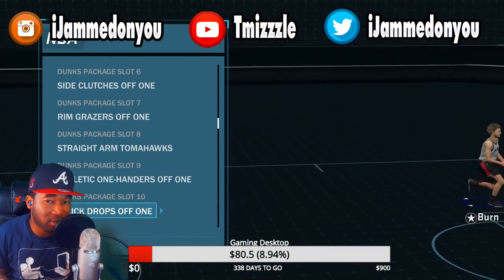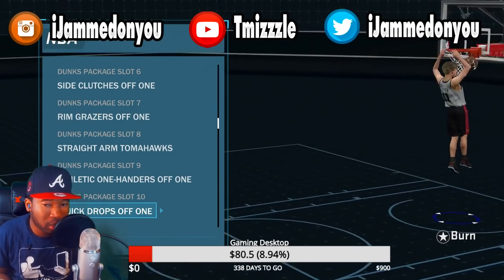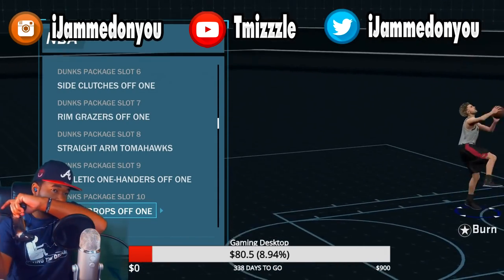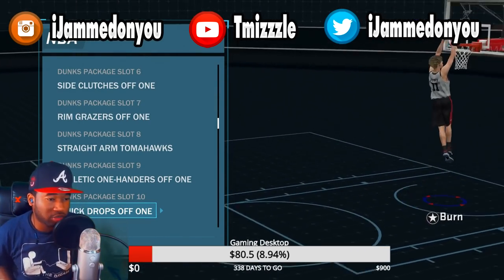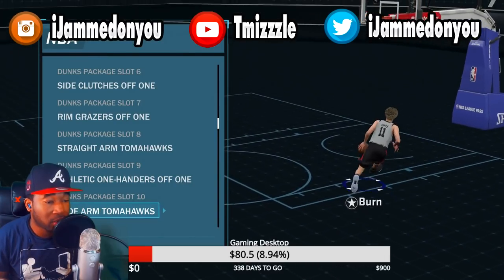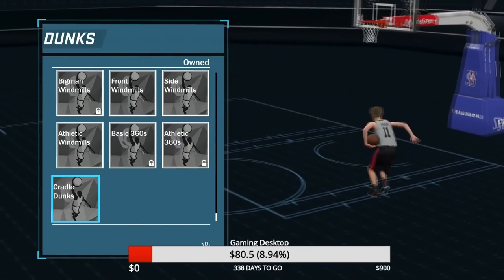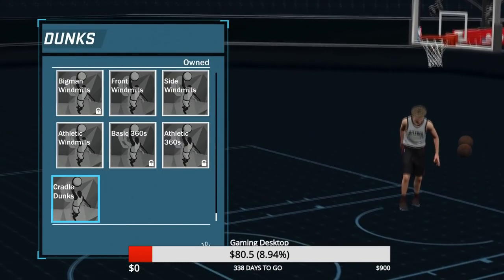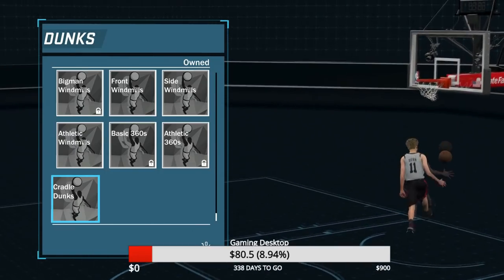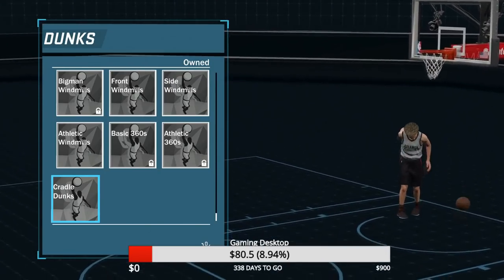The quick drops are decent on this game. They did switch them up a little bit on this game — you can put them on. The reason I don't put them on is because I want those side dunks. But you can put the quick drops on if you like. I'm also talking about the cradle dunk. The cradle dunk is actually good on this game, especially in traffic — for some reason it does not get blocked.